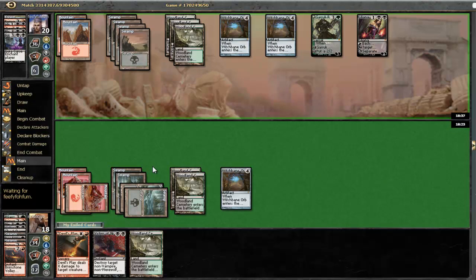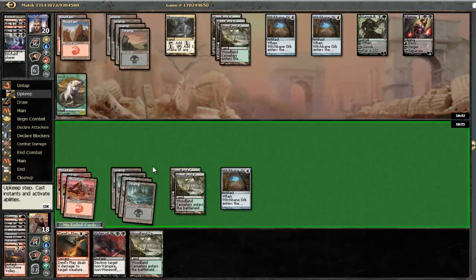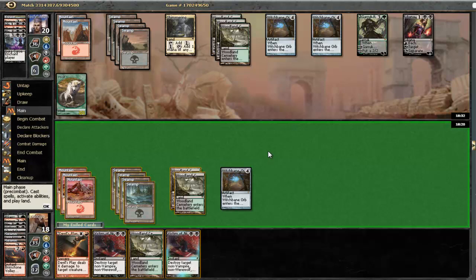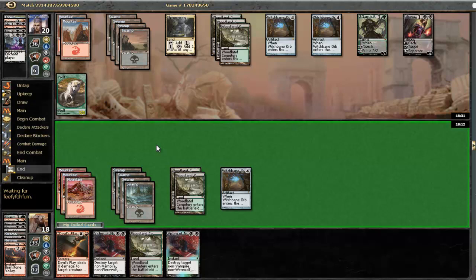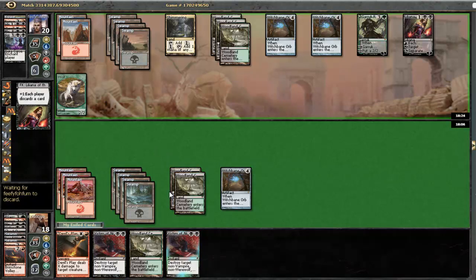Let's see what he chooses to do here - at least put a token with his Garruk. I wouldn't complain if he chose not to. Victim of Night. I think I will just play a Victim of Night here as well. Well, maybe not - I meant 18 life at this point, I do not really need to do that.